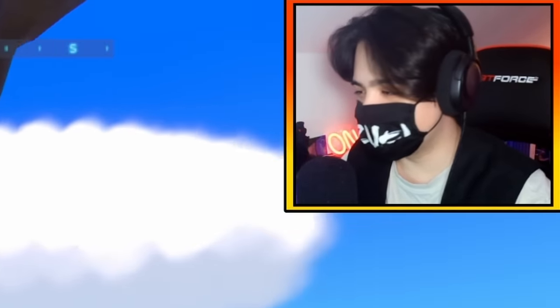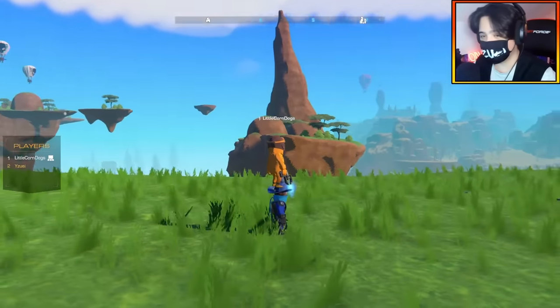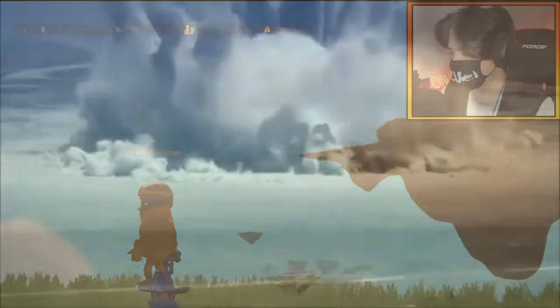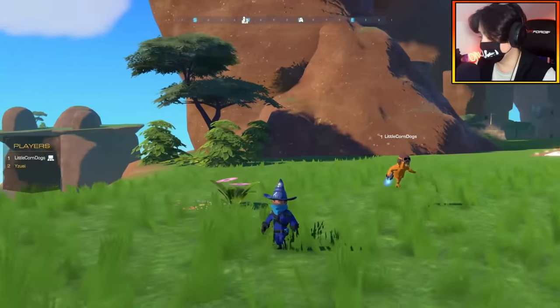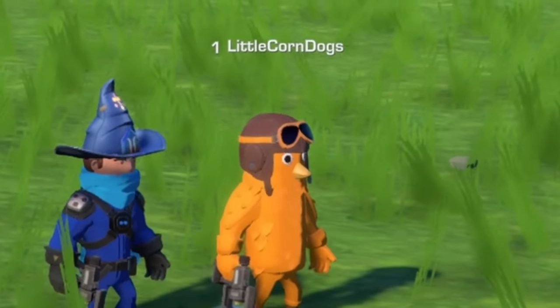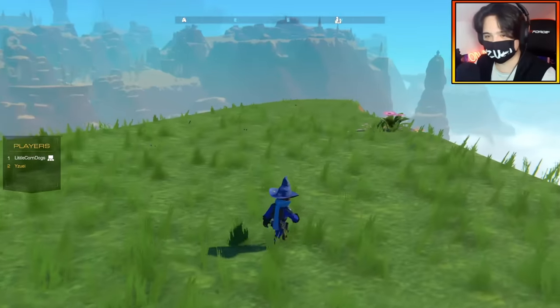Hello everybody, welcome back to the channel. I am joined by your boy Little Corndogs, and we're going to be building player-guided missiles today. We're going to be blowing a lot of things up. Somebody needs to build a plane, and somebody needs to build the missile. I volunteer missile. Good, because I'm a bird and I can fly, so I got the plane handled. Let's get building.